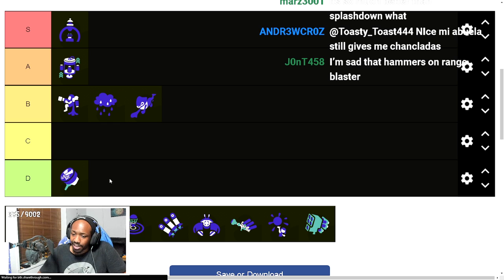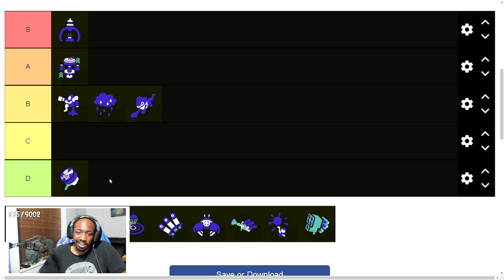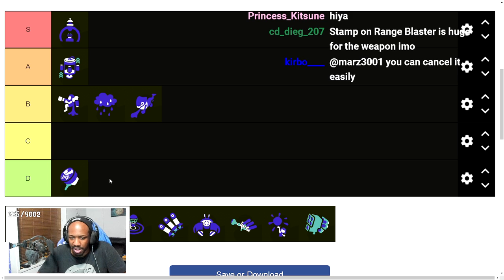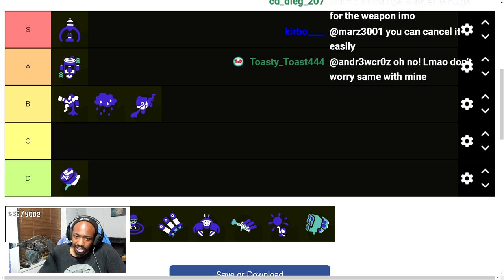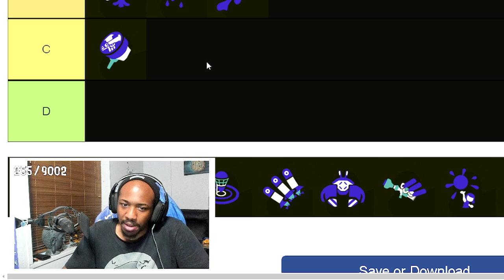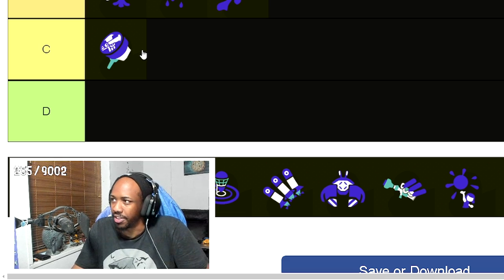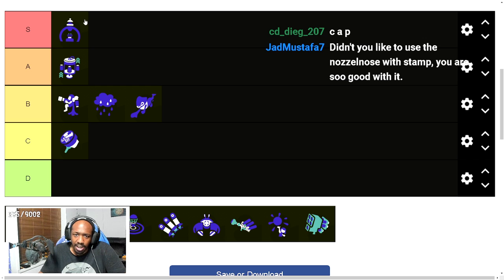People can just move away from the stamp, and the thrown projectile is as slow as it was in Splatoon 2 — so easily avoidable. It's a fun special to use, but competitively there are just so many better specials. It doesn't deserve D because every special here has a use, but for Splatoon 3 standards with no Ink Armor, I can only give Ultra Stamp a C.